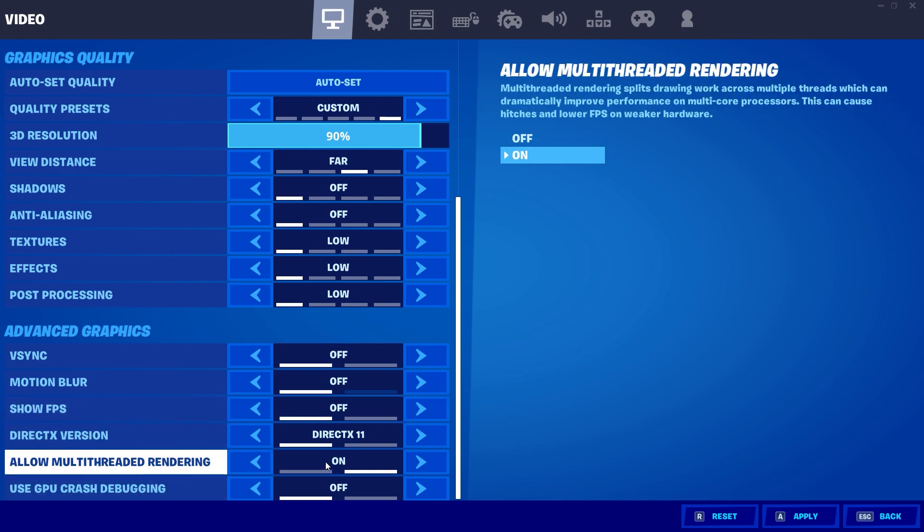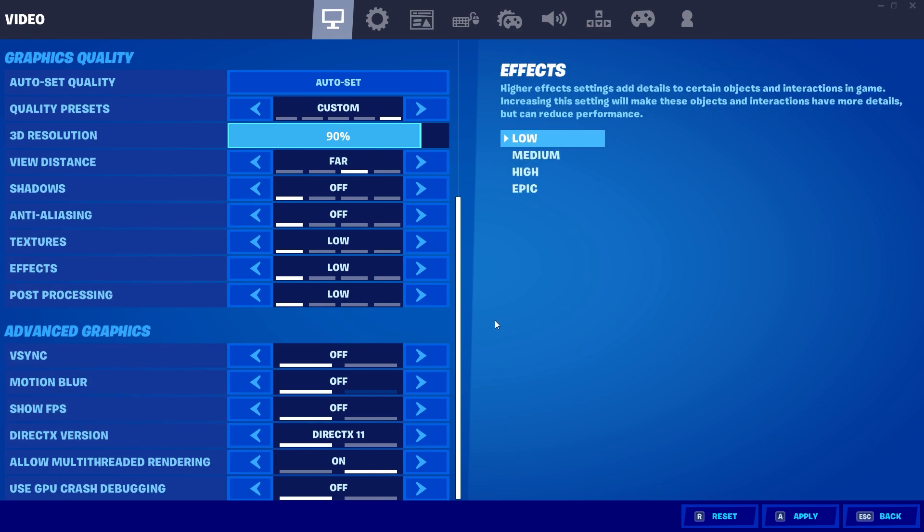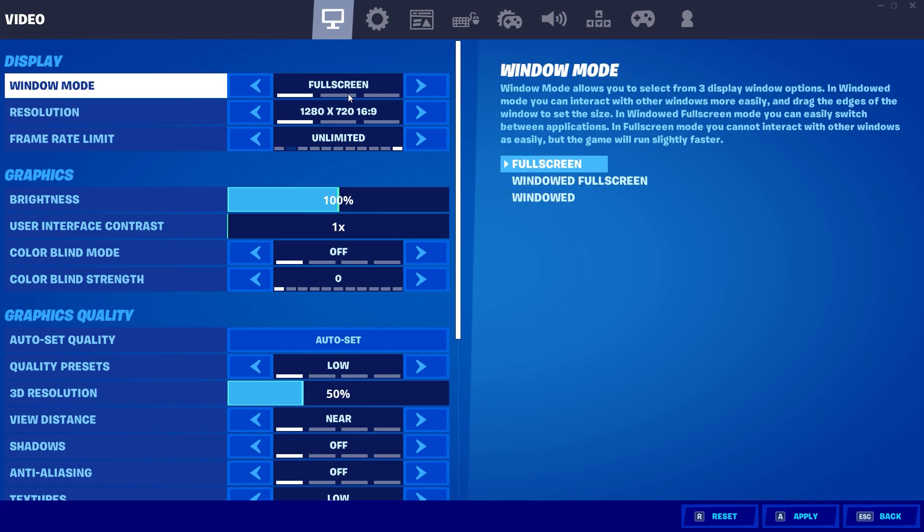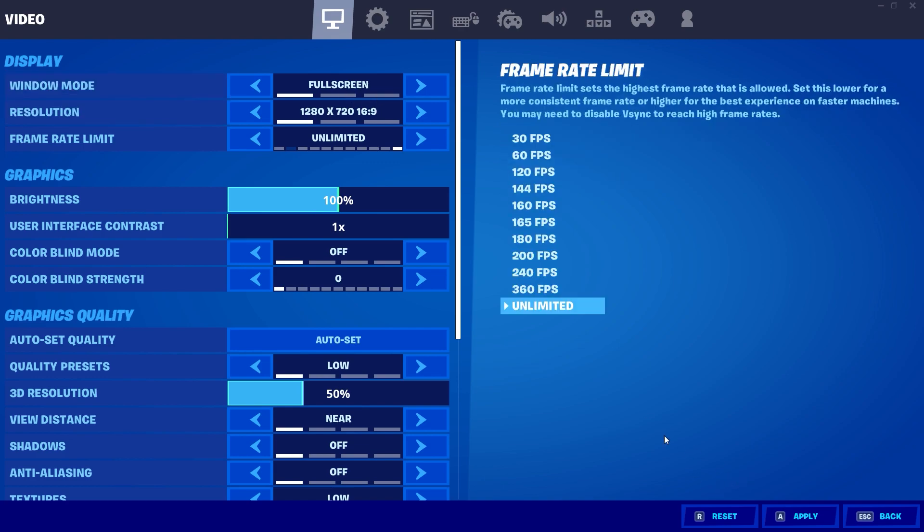Also allow multi-threaded rendering — make sure that's turned on. After setting all the settings I showed you, also set the resolution from 1920x1080 down to 1280x720, because that's the lowest you can get and playing at a lower resolution will give you a boost in performance. Also make sure it's on full screen. Go ahead and apply that, then close the game.